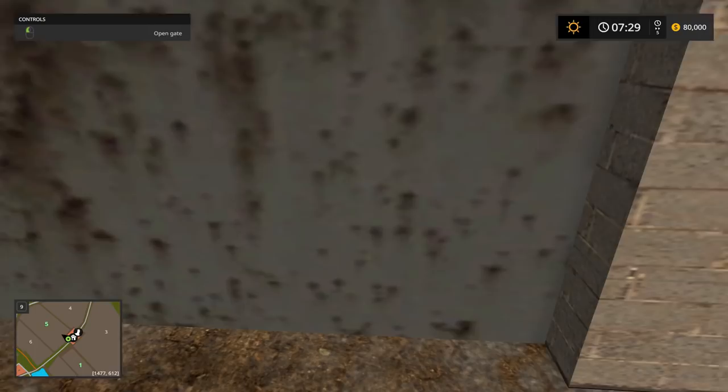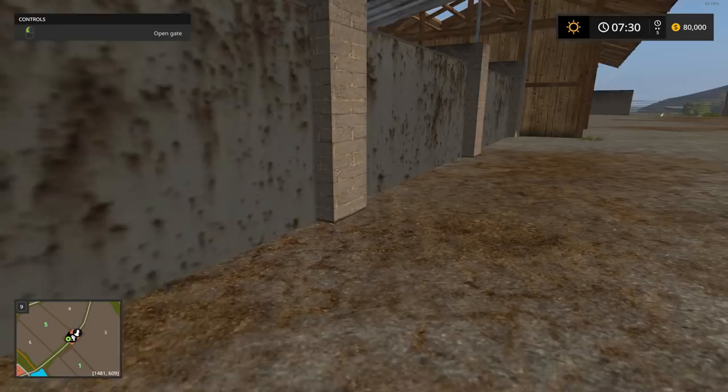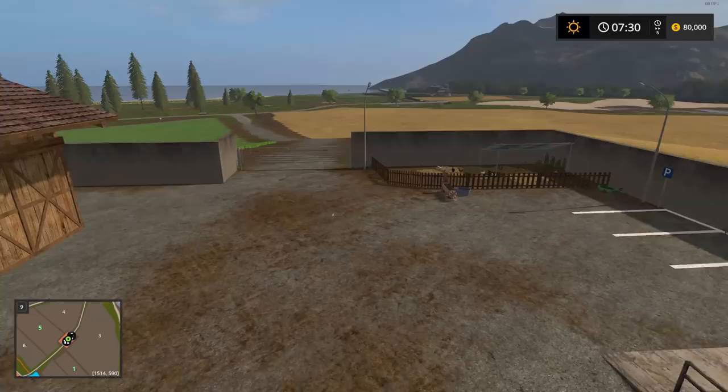There's your fertilizer and seed storage. Pretty high-tech for a small little map. That's the immediate area of the main farm.